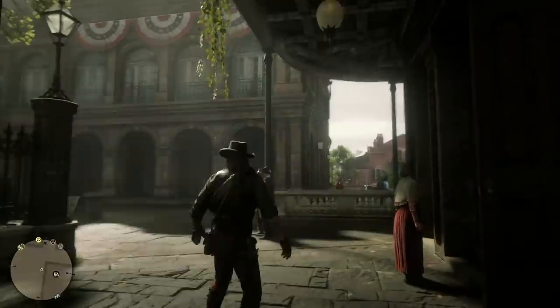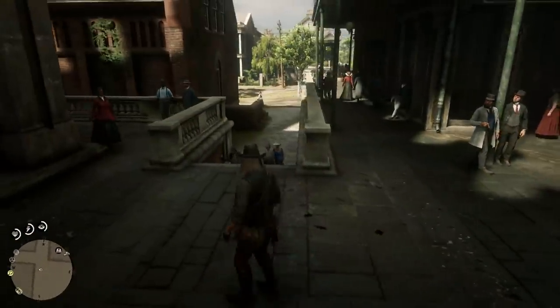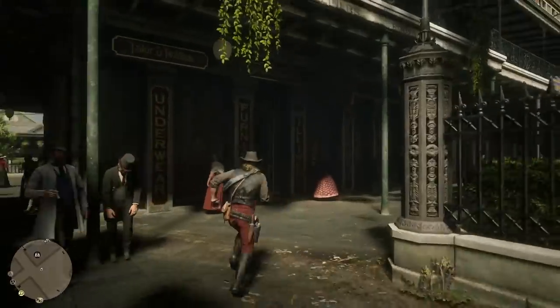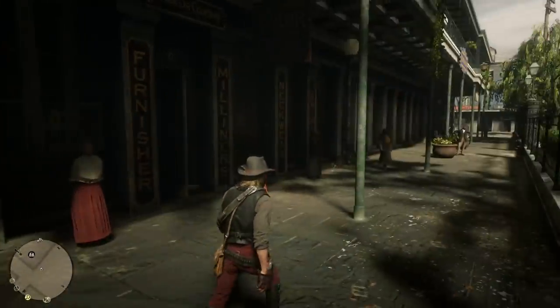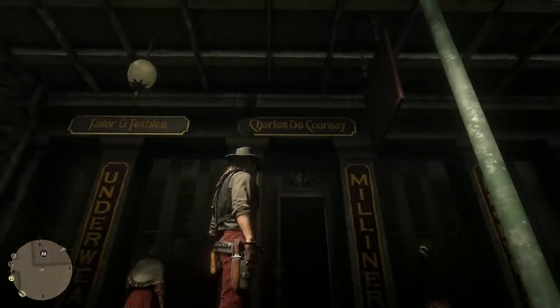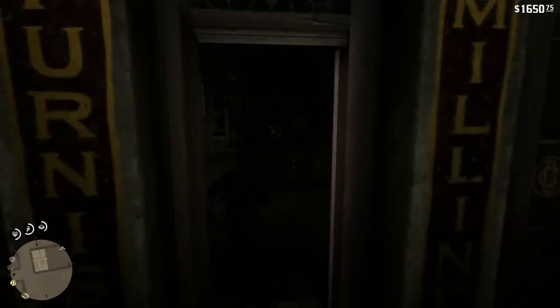So let's go back into the tailor shop. This is what it looks like — you'll be able to find it from the roads. You need to come up here and then you'll be able to get to this door. There are like a bunch of doors around, it may be a bit confusing at first, but as soon as you see this tailor and textiles — Charles de Corset — you know you're in the right place.